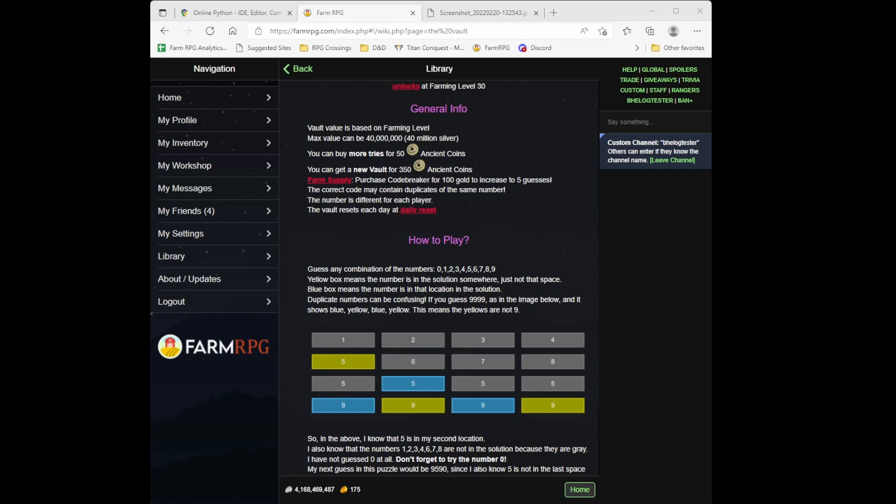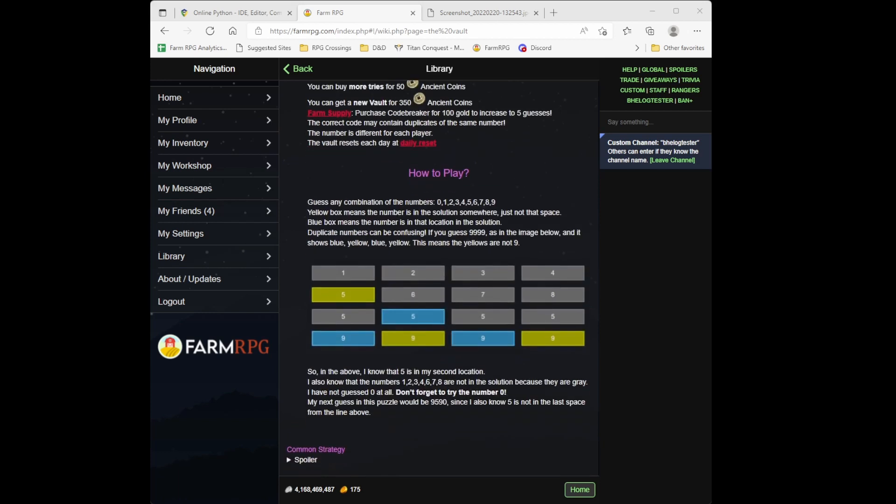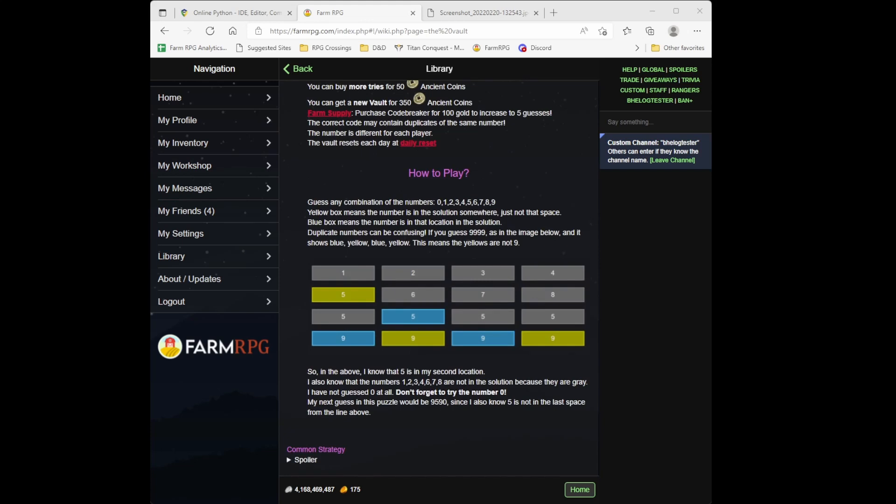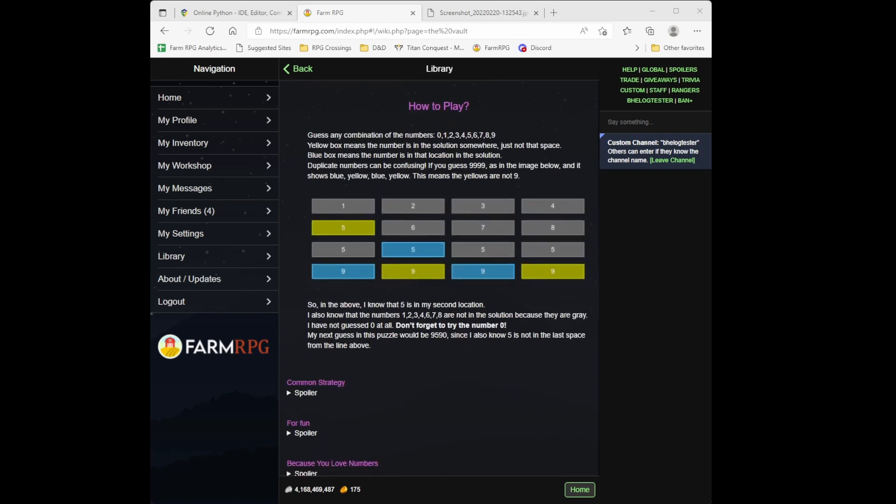Another change is how numbers display if you have repeated numbers in your guess. On the library page for the vault, we see that if five is guessed multiple times in one attempt, it only shows blue where appropriate — that's the only position where five belongs — and the other fives go gray. Previously those would have been yellow. So if you have two of a number and one is gray and one is blue, you know that number does not repeat anywhere in the sequence.